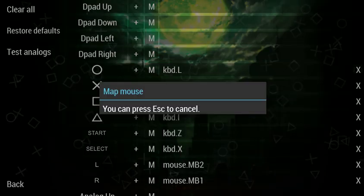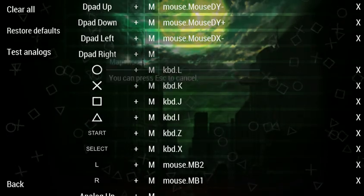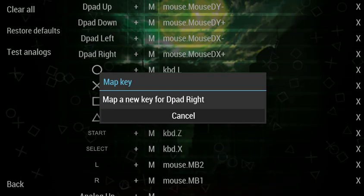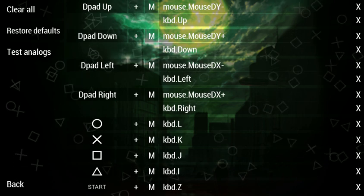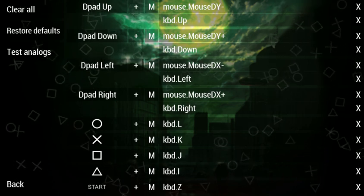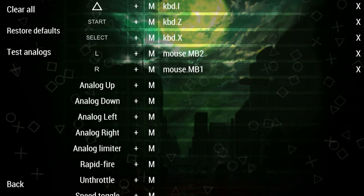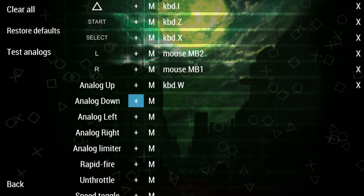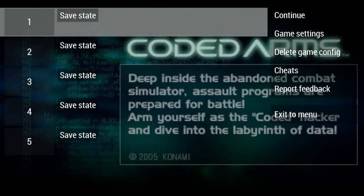D-pad up — it's always going to be the same. It's going to be a bit awkward controlling the menus, but it will be worth it. Might as well also map them for your keyboard's arrow keys. And you might as well also do analog up, analog down, analog left, analog right — and do as you please.